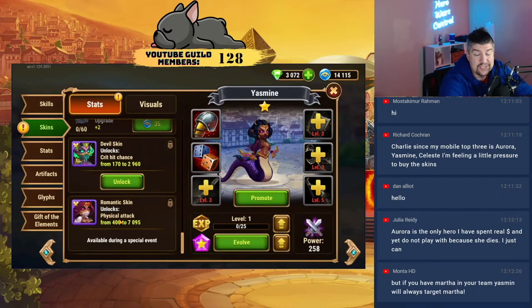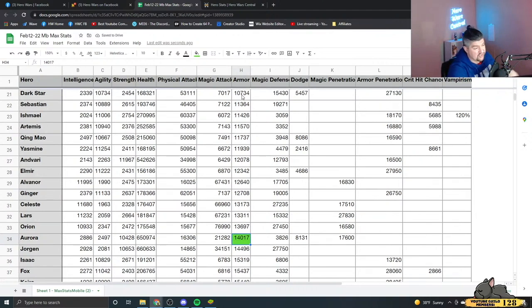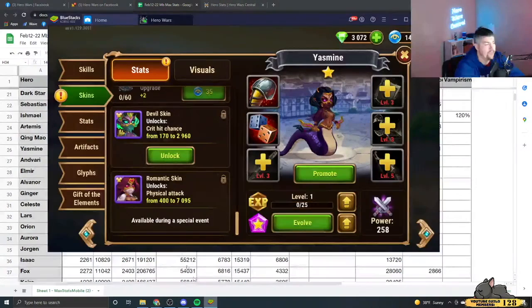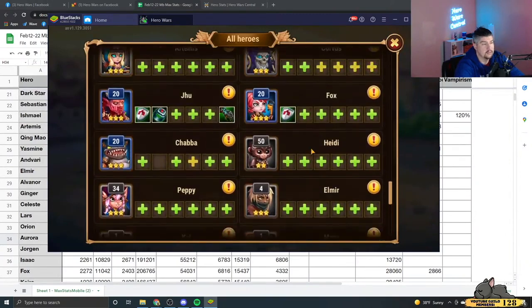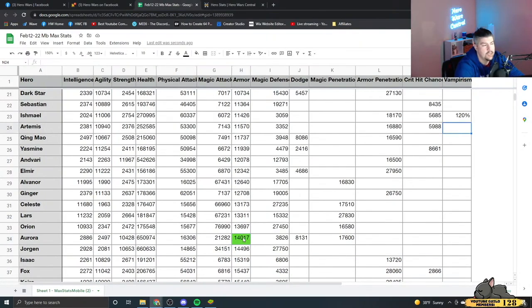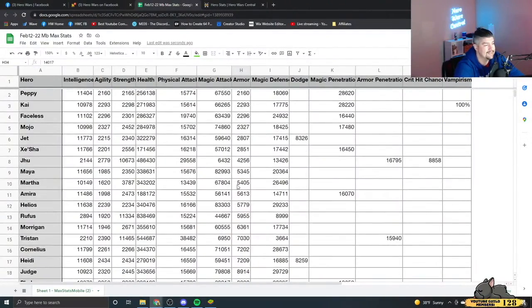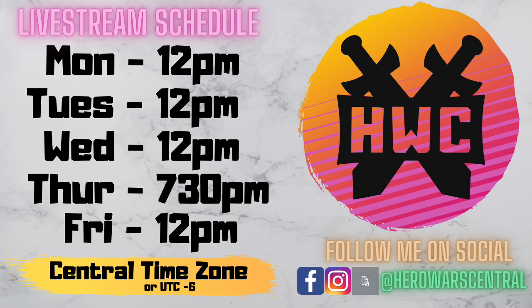If you have Martha on your team, Yasmin will... alright, let's change this up. Aurora's armor at max is 14,000, Manta — that's including leveling up Aurora's armor skin. The skin provides 10,650 armor. So if you subtract 10,650 from 14,000, that's less than 3,000 armor if you don't level up Aurora's armor skin at all. 3,000 armor is less than 5,400 armor — Yasmin will always target Aurora if you keep her armor below Martha's.